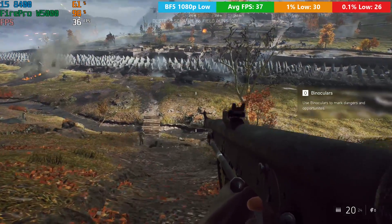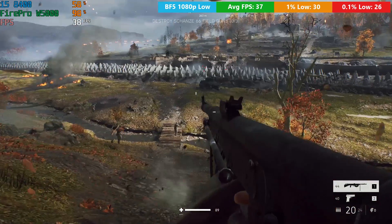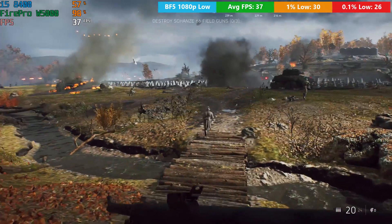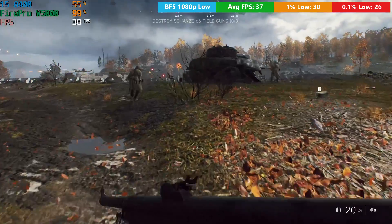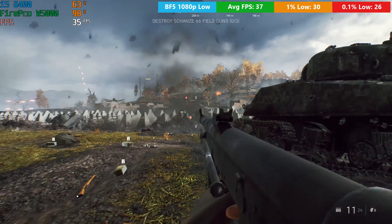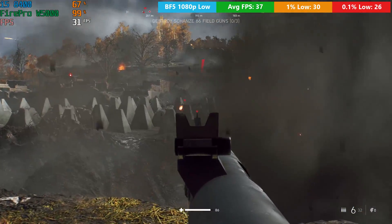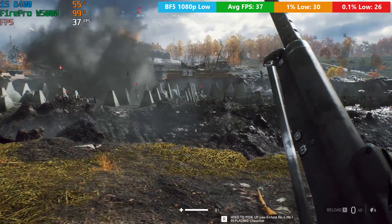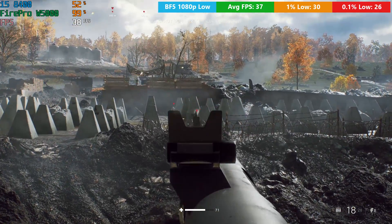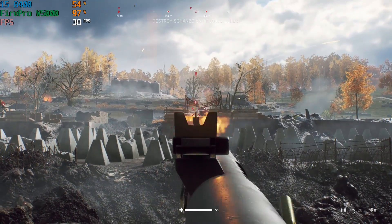Battlefield 5 on the low preset actually surprised me quite a bit — it seems to run quite well. I've found this title to be quite well optimised when testing different GPUs, and it does seem to be more processor-intensive, which is probably why we were seeing an okay result here. Around 35 frames per second was the average. It will drop as scenes become more intensive — explosions, more enemies — but overall it held pretty steady.